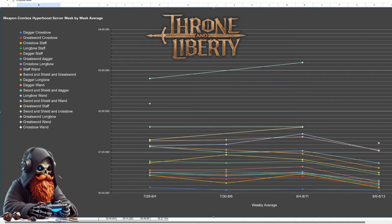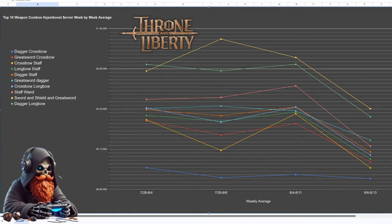Here we have the average week-by-week changes looking at all the combos so far. You'll notice that every weapon for this time period has increased their speed. Looking at the top 10 averages week-by-week, you'll notice again that every weapon's gotten faster, with Staff and Wand becoming significantly faster, beating out Greatsword and Dagger, as well as Crossbow and Staff beating out Crossbow and Greatsword.